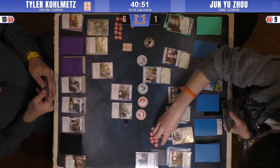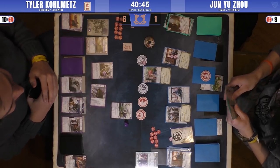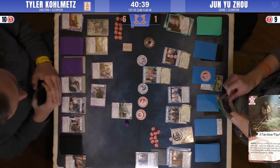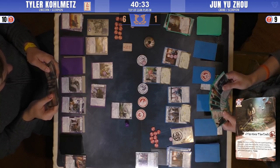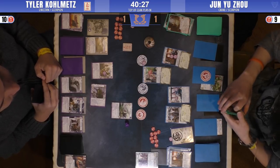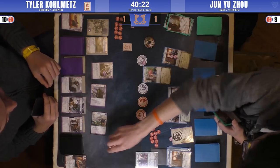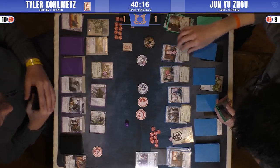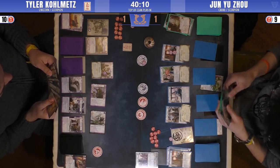Fate Worse Than Death gets played on Moto Juro — very good ability because that's going to turn off his textbox and make sure he can't come into any future conflicts. That's going to reduce Tyler's offensive power to one. Tyler is still technically winning and is going to win the fire ring. Juro should also be dishonored — thanks to the chat for pointing that out. The fire ring honors.